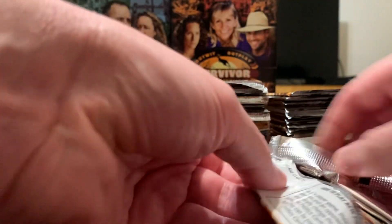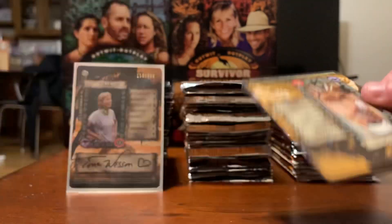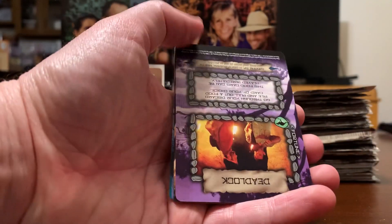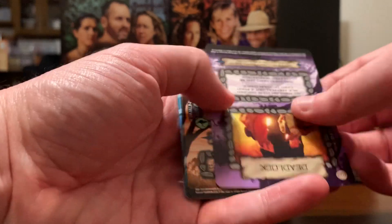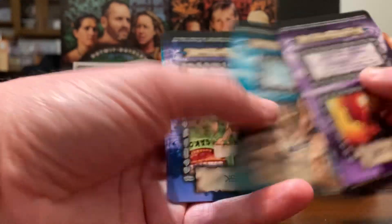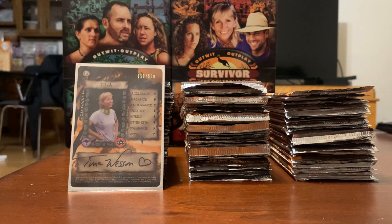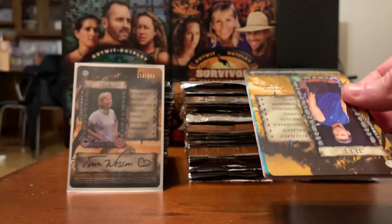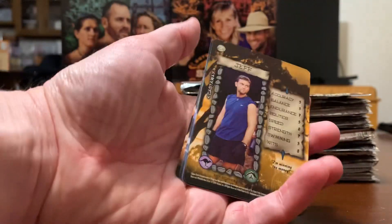I'll still show them as I'm opening them, but I'm going to go a little faster. We got a duplicate — it's Keith. I already got Keith. The others... I hate that. You'd think if you make cards, don't put them in upside down. People hate that. We have another duplicate — it's Jeff.